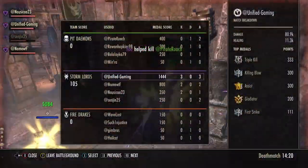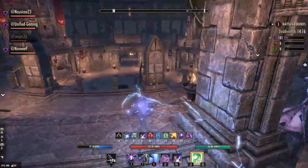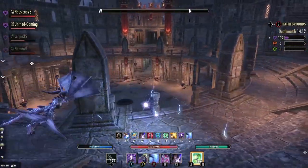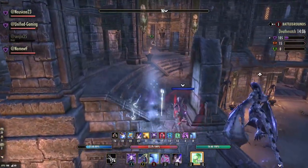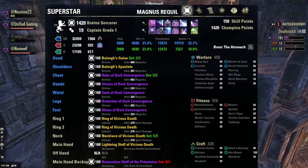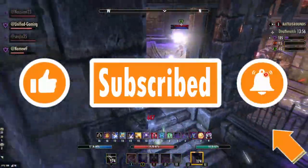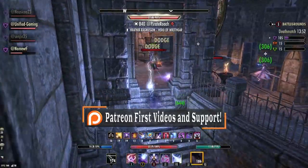Battlegrounds is where it works incredibly well, but you can also use this in Cyrodiil and Imperial City, as I show on stream from time to time. I'm going to show a build overview giving you all the sets and everything you need, then go through and break down the gear, traits, and why I'm using what I'm using. If you like this new format, let me know below, and make sure you like and subscribe for future content.